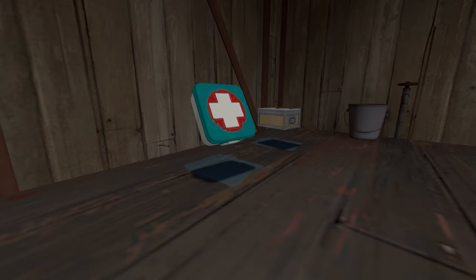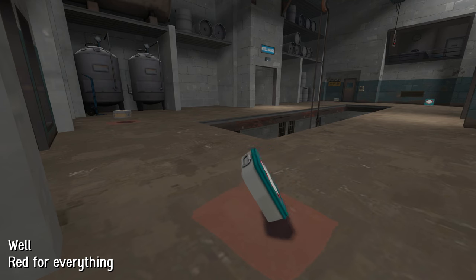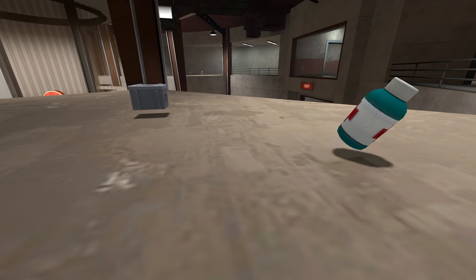Another thing with team colours are these overlays, usually used to indicate health or ammo. They come in red, blue and white. There really aren't any rules for which colour to use for health or ammo, or even team side. Even Valve-made maps are inconsistent on this.